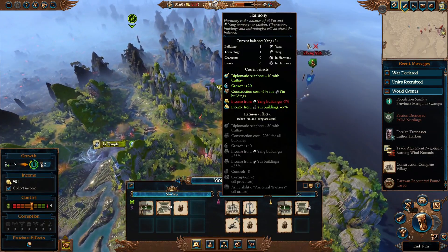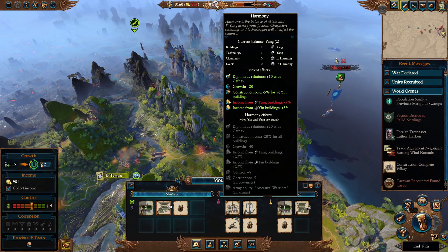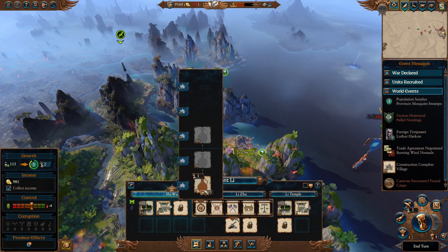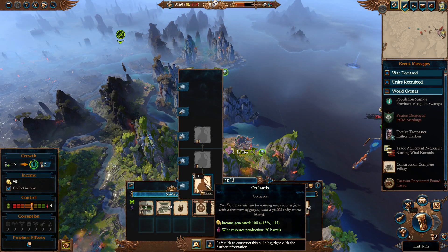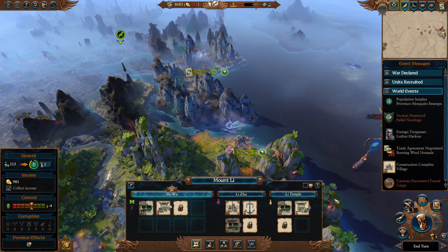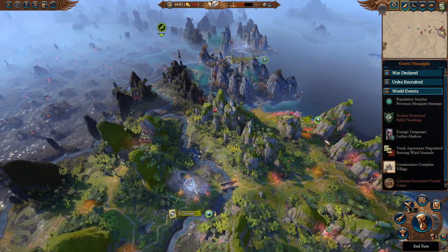This is gonna finish in two turns, and we need to fix our harmony. I realized in between episodes that we don't get our Ancestral Warriors because we're not in harmony — it's been a while since I played Cathay last, so I forgot how that worked. We're gonna need to fix that. I do really want the Orchard though — the Orchard is good, it's gonna give us a lot of money. But I think we need to start grabbing some of these.